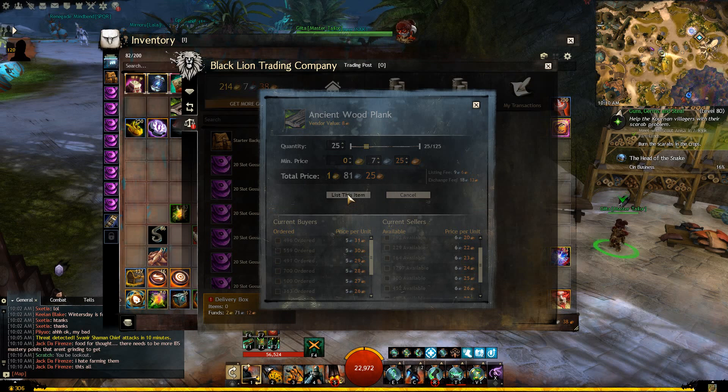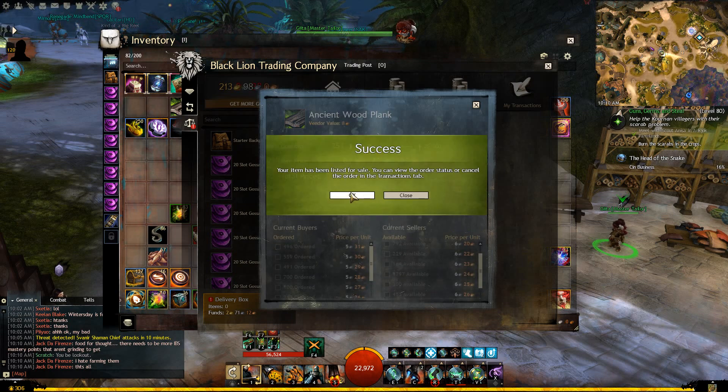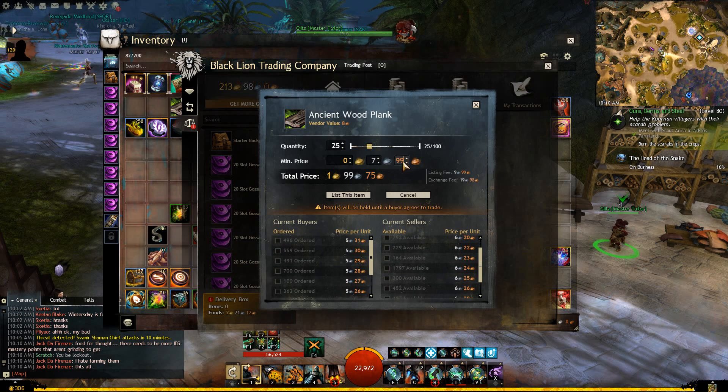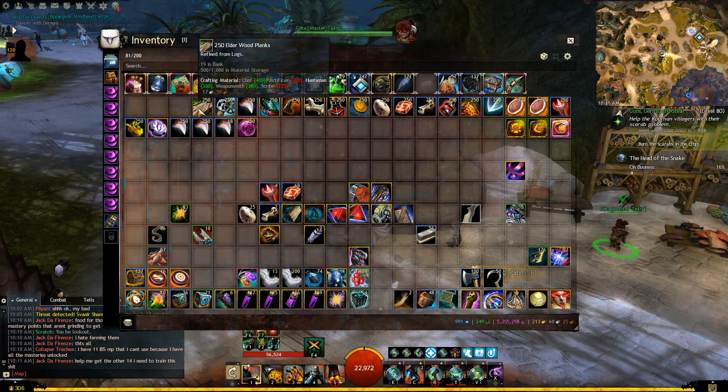Now we're getting into the range of: how long do I want to wait for this item to sell? The more I go up, the more weeks we're adding to the wait. At 7 silver 99 copper it might be six months before it gets that high again. These are the risks you have to take. It might get to 7 silver 75 copper in three months, then drop and take another three months to reach that last leg. So you need to compare, contrast, and weigh the risk versus reward. I'm just going to list the rest at 7 silver 55 and call it a day.